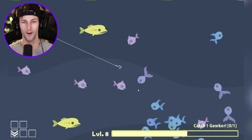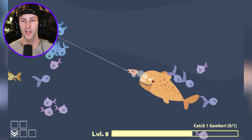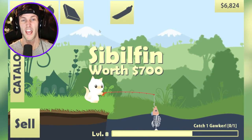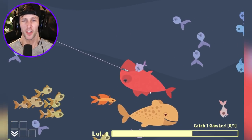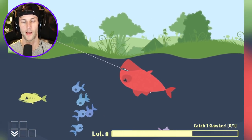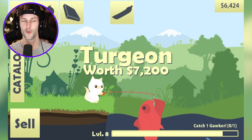I need my gawker — where is my gawker? He keeps — there he is — no, he was the red guy. Come on, don't be eating all my fish! Get away from me, you cowfish. He's trying so hard to eat the head of the fish. He's so close but you can't have it. There he is — you guys, this is it! We got the gawker! We finally got the gawker! But wait, this isn't even a gawker — it's a turgian, but it's worth $7,200!